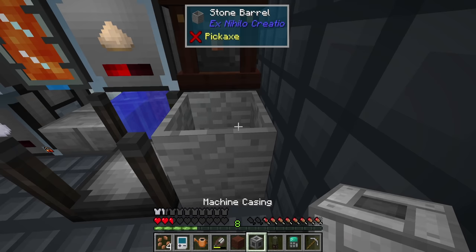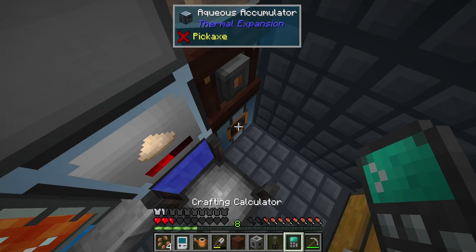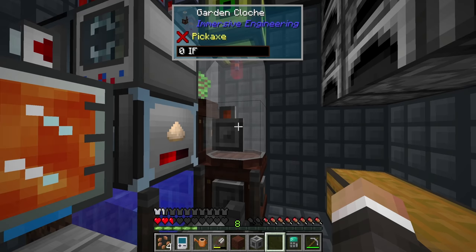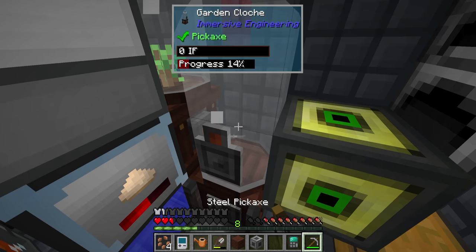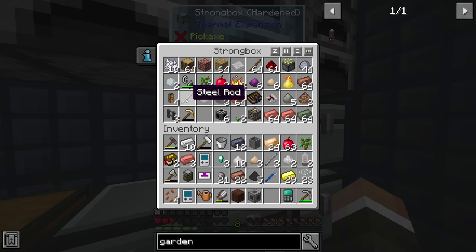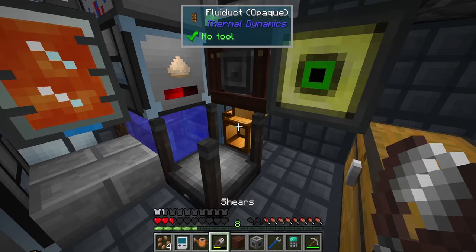We currently have our aqueous accumulator behind the barrel. I think what I'll do is see if I can change the output to the right — but it looks like the water actually has to go into the bottom of the cloche. That means we need to move the accumulator up by one and use a fluid conduit to pump water from there into the cloche. That shouldn't be too big of a deal.